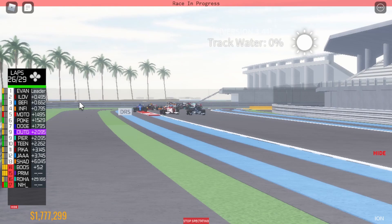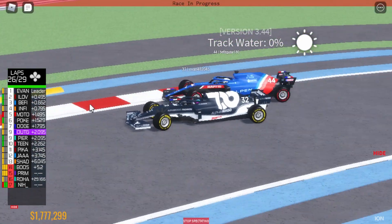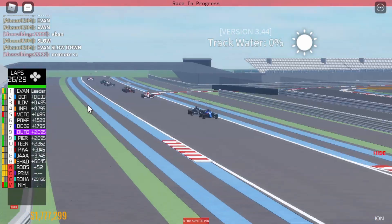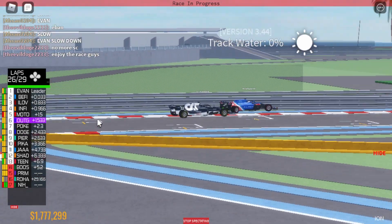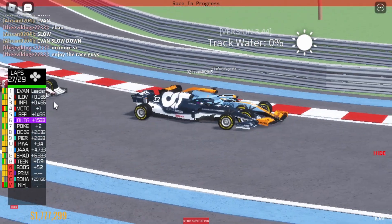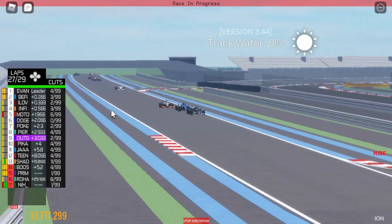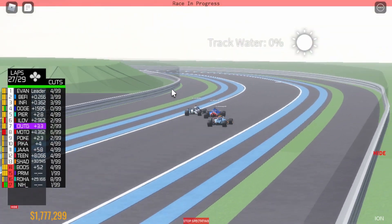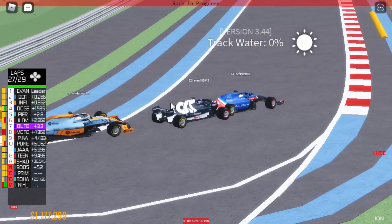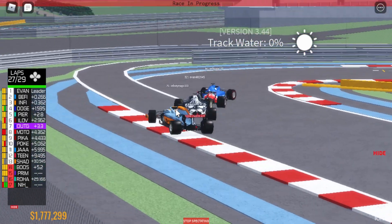Can Evan hold on? This is going to hurt on the straights where mouse control is way better — unless Beffitt is on softs as well. He's going to take the lead on the back straight unless Evan can hold on, but I highly doubt it. Evan's still not really letting up — and Beffitt slides and hits the wall, he's down positions! Evan takes the lead again. That's his first lap ever led in the race. Beffitt and Infinity again on the back straight — Evan has no DRS and Beffitt sails past. Evan is doing everything he can to hold on, but Beffitt's taken the lead again — though we know what happened last lap. Will he do it again? No — Beffitt stays in the lead.